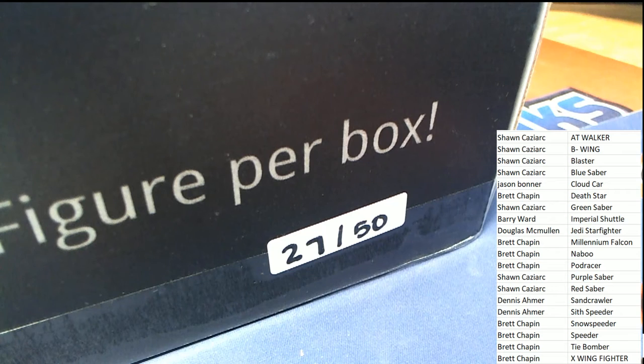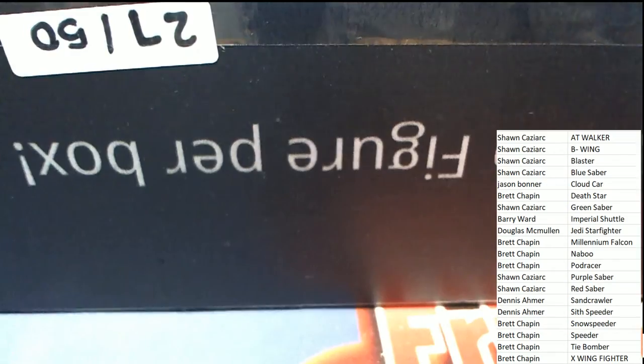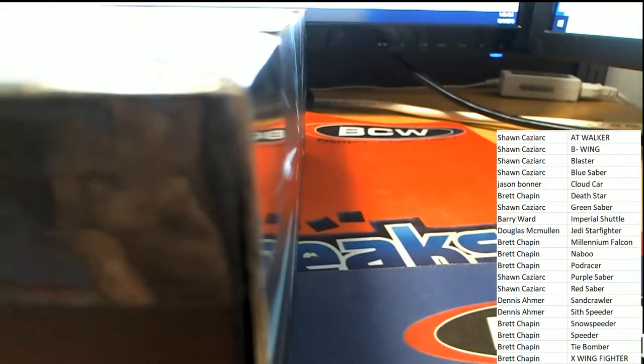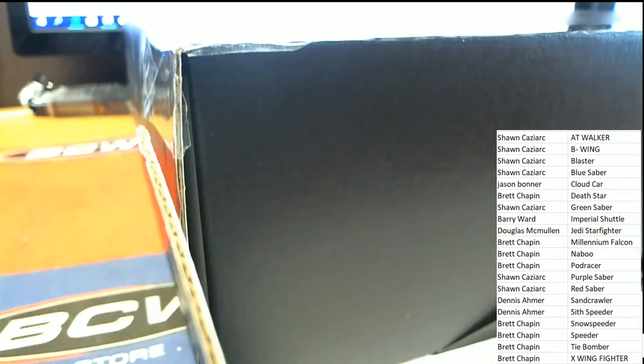We're looking for the matching sticker here — that's right, it's a sticker matching the owner with the hit. All right, we're going to use the force here, and here we go. The sticker is located right here — what is it going to be? It is the bomber sticker, the bomber.